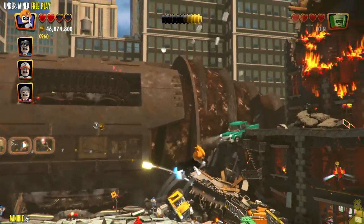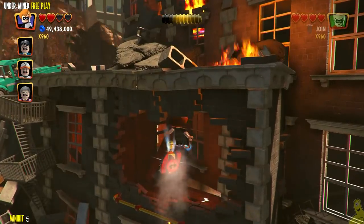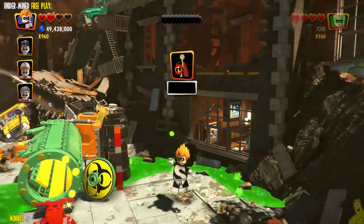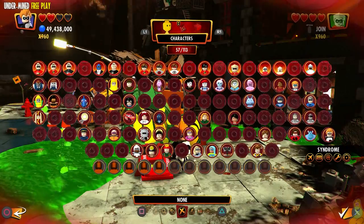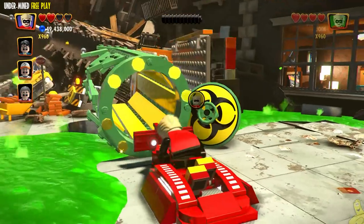Over on the far right there's an apartment wall that's been busted. Go ahead and fly inside and grab that minikit. Nobody in that apartment is going to be needed anymore — we'll just blame the cleaning lady if anybody asks.